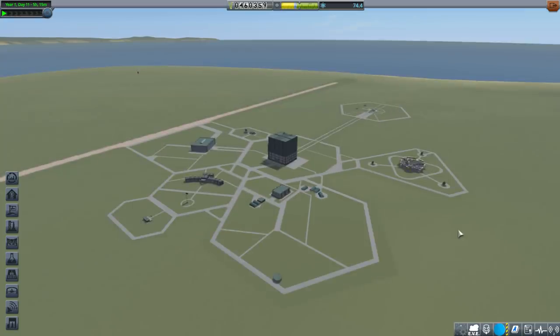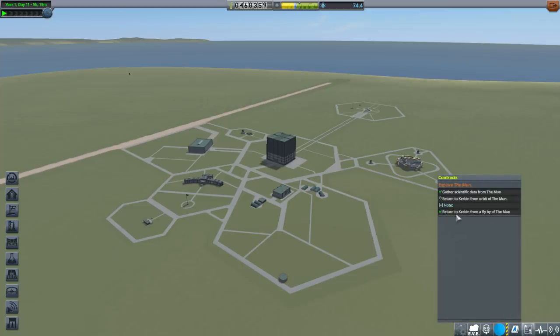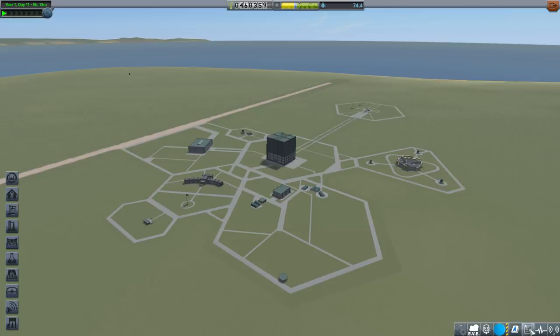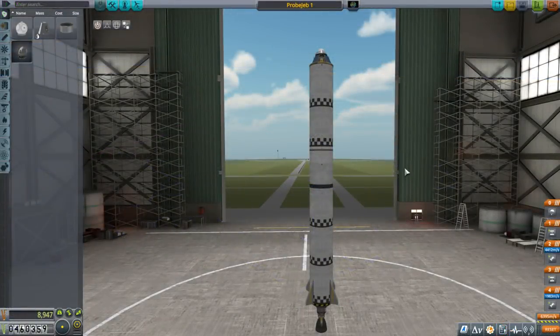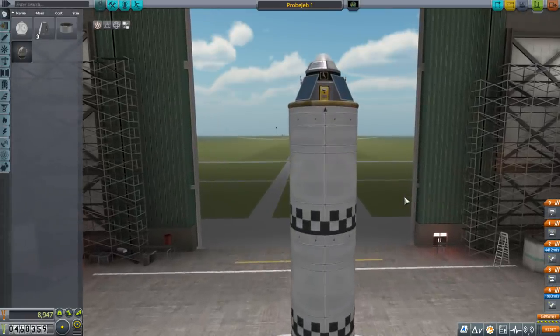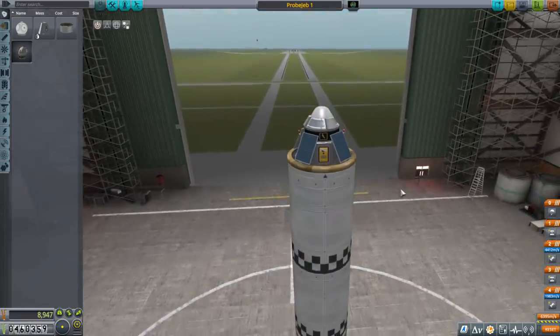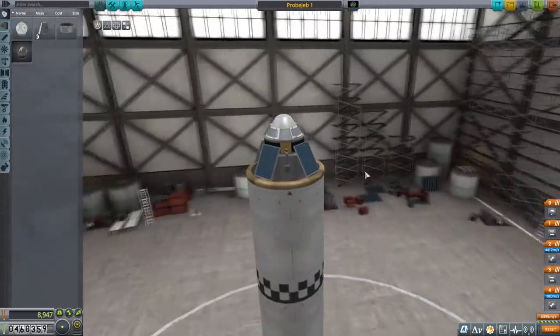It seems like the thing to do to get the additional science — we need about 16 more — is to send a probe to the moon. We have a contract that says return from Kerbin orbit of the moon. It doesn't say we need to send a Kerbal, so we're going to do that with a probe. In honor of our recently departed Kerbinaut, who reminded us that we should probably send probes first, I have named this probe 'Jeb.'